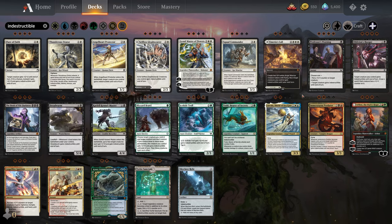Next we have Vigilance. Vigilance means that a creature with Vigilance does not tap when it attacks. So you can essentially attack and block on the same turn cycle. It also gets around certain effects that might say like 'exile target tapped creature' or something along those lines. Basically, a creature with Vigilance doesn't tap when it attacks.